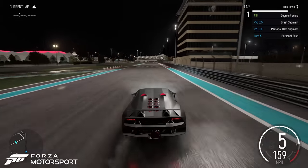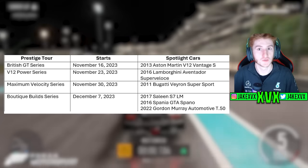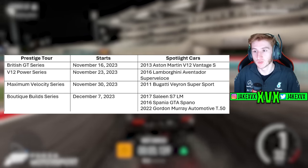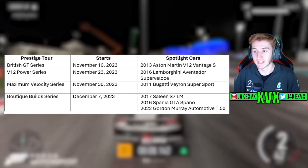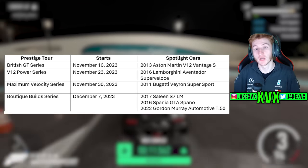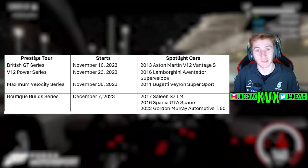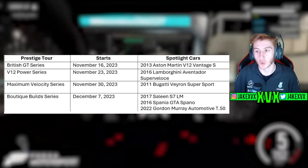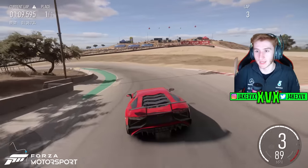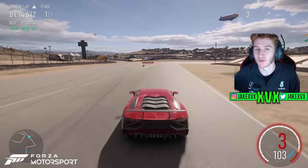We can see all of the individual series within the Prestige Tour. These also have some new spotlight cars: the 2013 Aston Martin V12 Vantage, 2016 Lamborghini Aventador SV, the Bugatti Veyron Super Sport, the Saleen S7 LM — which we actually predicted would be coming as it was shown in the Forza Monthly thumbnail — the 2016 Spania GTA Spano, and the 2022 Gordon Murray Automotive T50. Those are great new cars available as spotlight cars within the Prestige Tour, and I have gameplay of quite a few of them.